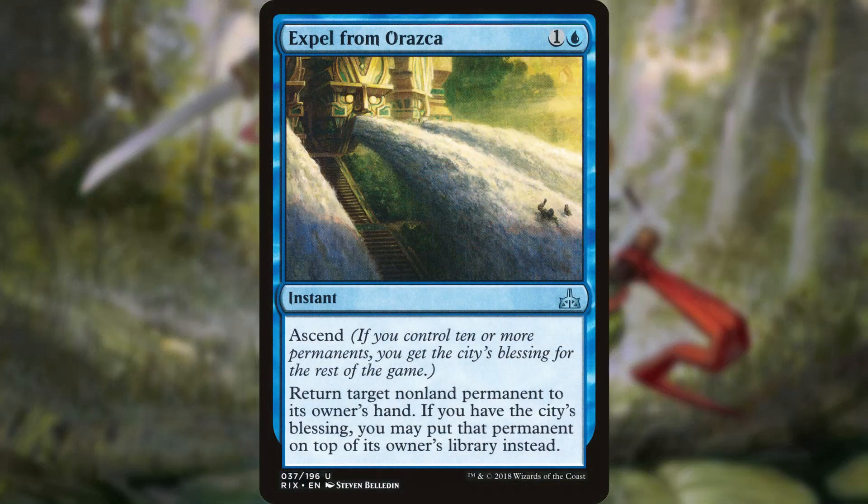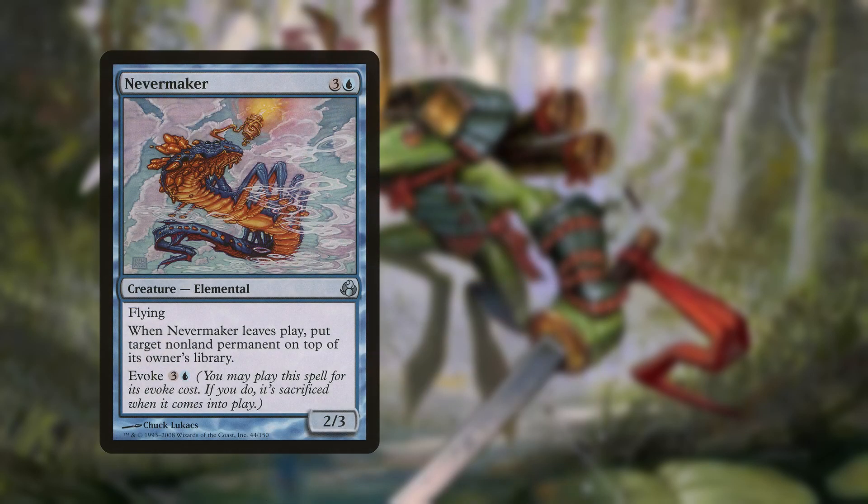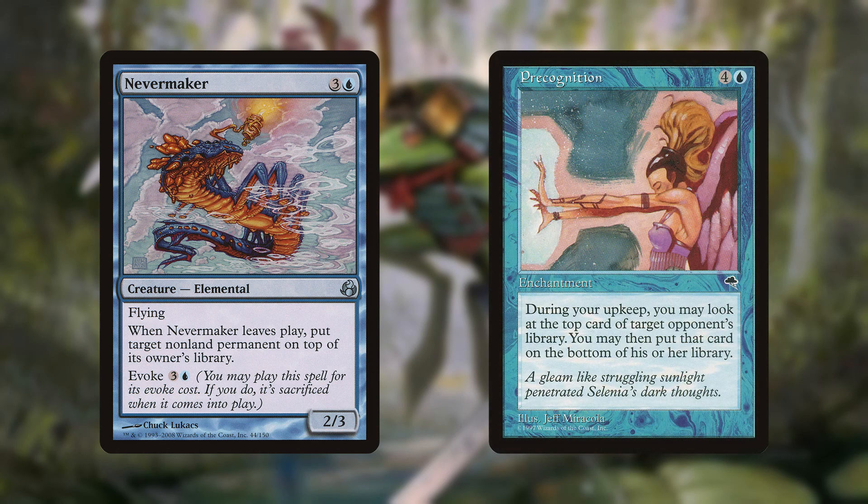That said, my friend did ask me to look for more spells that take things off of the battlefield and put them on top of his opponent's decks. He wants this because, as a secondary focus, he wants to be able to see a thing, put it on the deck, and just take it right out of their library. I ran across a lot of options here. My top suggestion would be Nevermaker. I also like Precognition a lot, but it doesn't quite do that specific thing. That said, it does tell you every turn what's on top of their library, and it lets you tuck it away if you don't want them to have it.